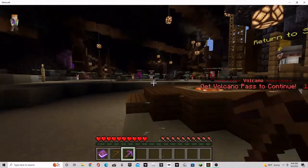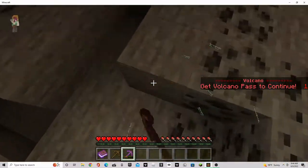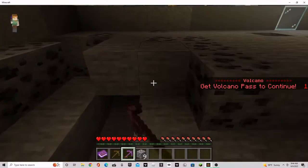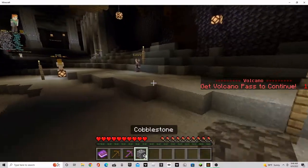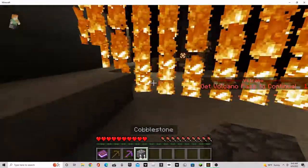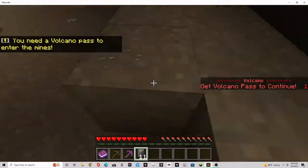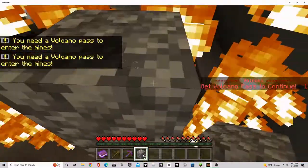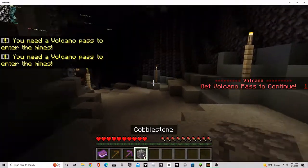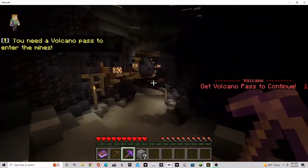Get about nine or ten pieces of cobblestone. Go right here, then go back and spam cobblestone. Spam it, then run — and there you go, you're in the next mine.